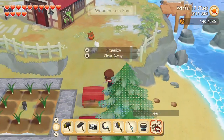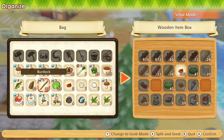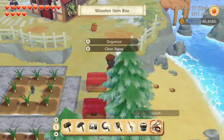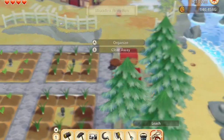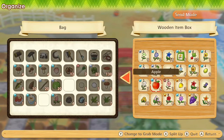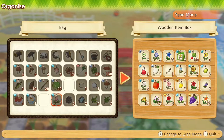We need to empty our inventory a little. The sap goes in here and nothing else. Nemophila in there. I guess we don't have any begonias here. No. Well, we can sell that.